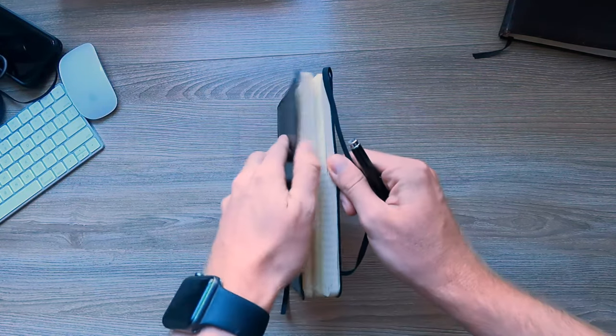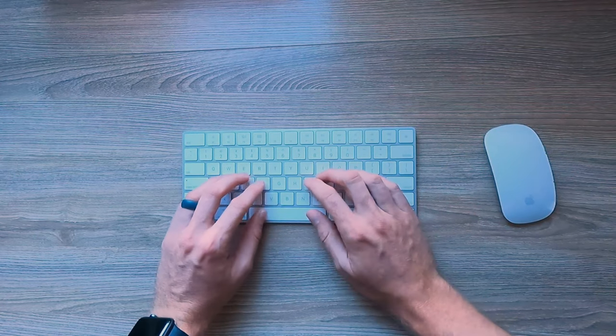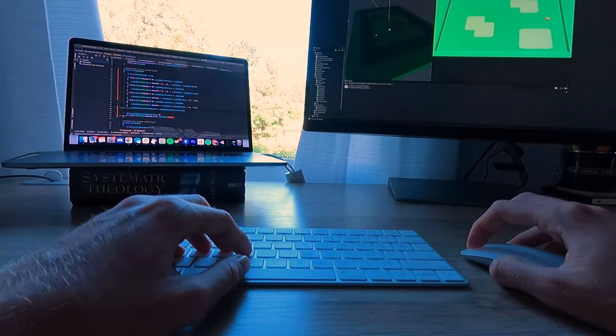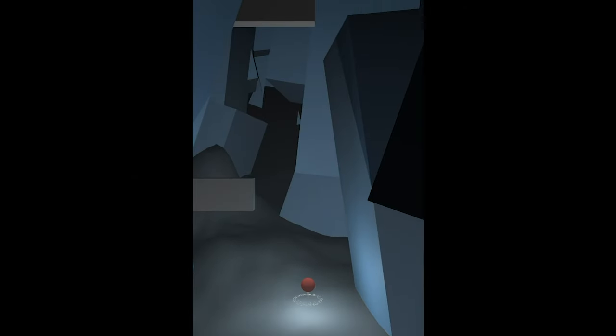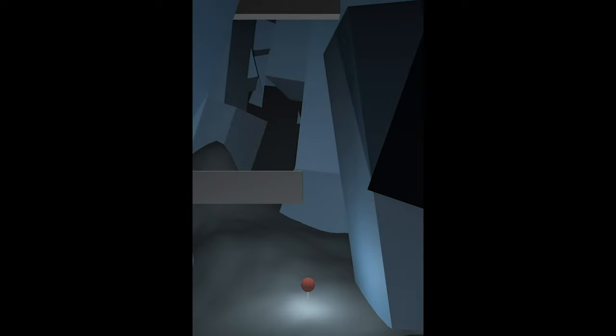I decided to sit down and write out the absolute simplest game concept I could think of — the smallest scope, the stupidest game idea possible. But I was going to see it through all the way to the end, give myself one month to make it, and by the end it was going to be done and published on the Android app store. Let me show you how simple this game was. There's only one control: you tap the screen to get a ball to jump, time it to avoid obstacles and see how high you can get. I spent a little time adding colors in the background, but my goal was everything from start to end finished and published within one month.